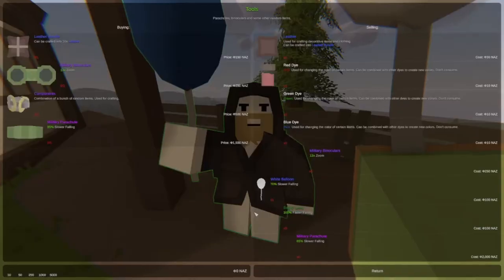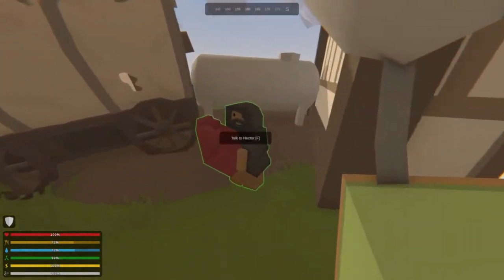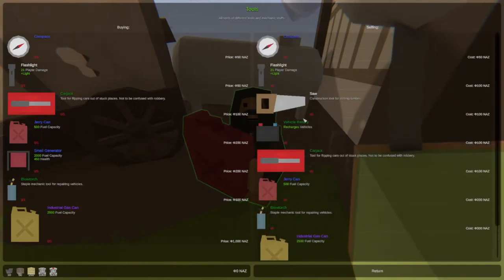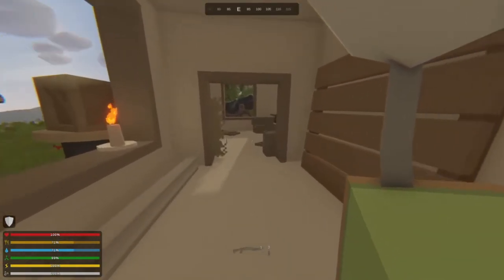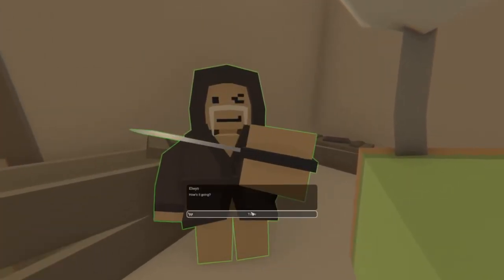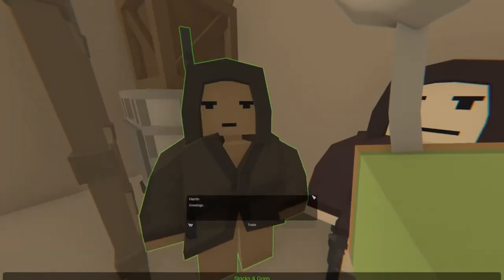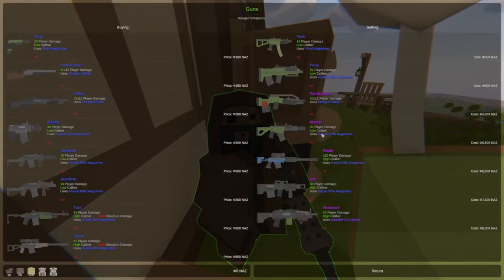Got a building here — oh, a trader. He sells some stuff, nothing I really need. Over here this guy probably sells gas — oh he sells carjacks, industrial gas can, Steely Wheelie, car battery. These guys look like cultists — military attachment stuff. More attachments, stocks and stuff. Another guy — ooh, I like these. Mosca, it's probably my favorite rifle. I don't have any NAZ though, so I can't buy any of this yet, but I definitely want to get that gun.